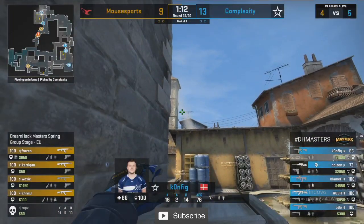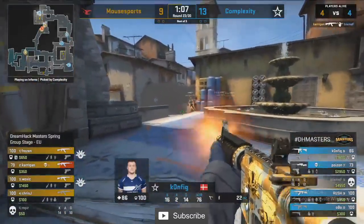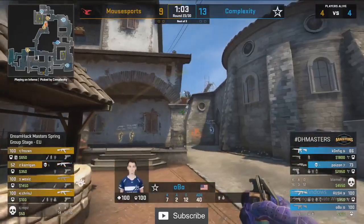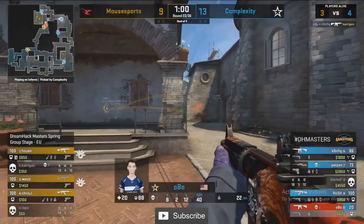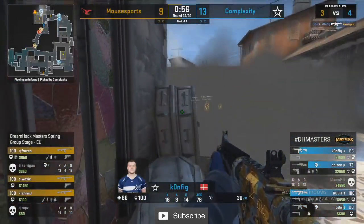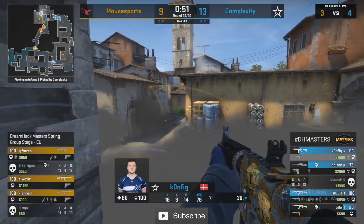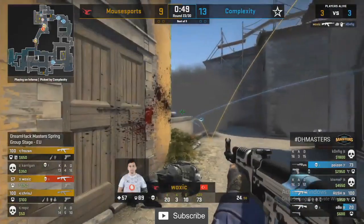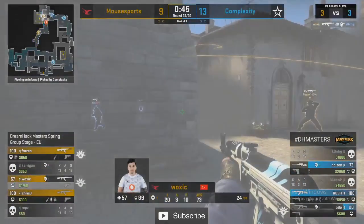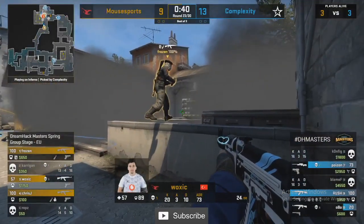With the bomb retrieved they're going to set up over here on banana — completely given up top mid and apps control. They flash Blame F into banana, and a smoke falls at the top of B. Mouse Sports have wasted absolutely no time in pushing through it. That kill from Carrigan felt like a must-have — if they get that one I feel like Mouse Sports could take this round because suddenly they've got an avenue into the site. A three on three — at least they've dealt with Config inside of B.